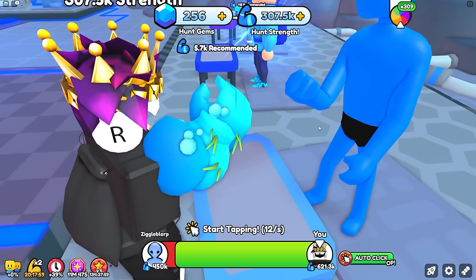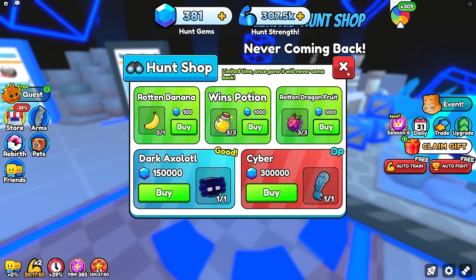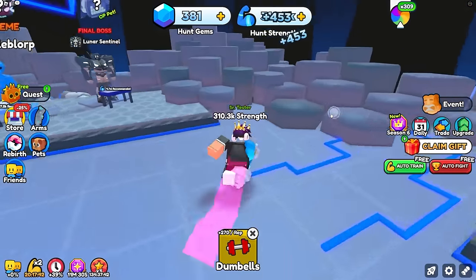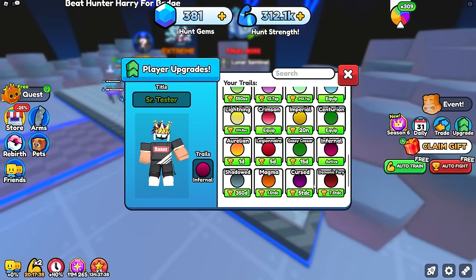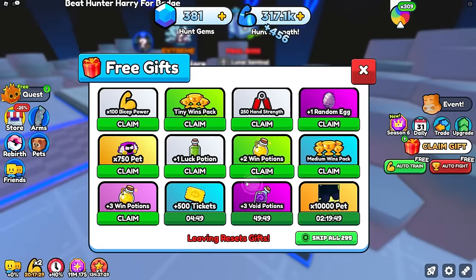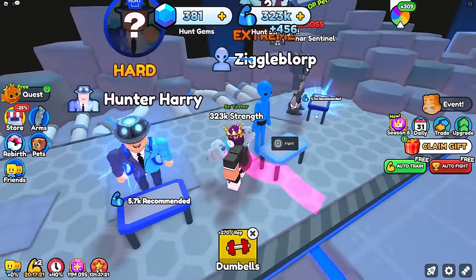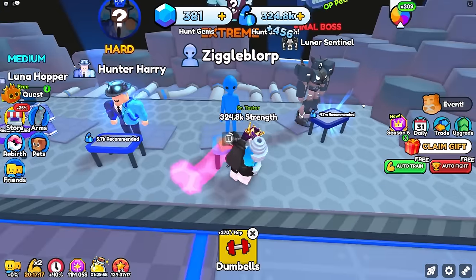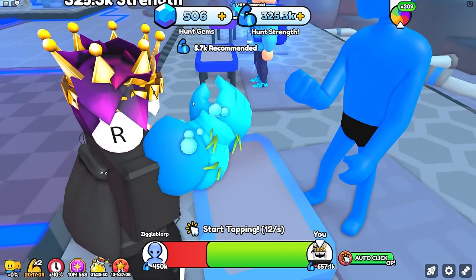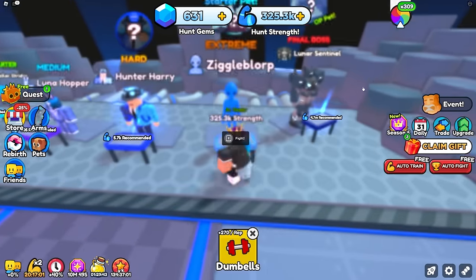I can't get more of these pets since it doesn't seem possible. Beating this boss gives 125 hunt gems every time. To get 300k gems for the dark axolotl that's going to be really difficult. I'm checking upgrades — I have one equipped but can't get any others. Testing a 2x wins potion to see if it multiplies hunt gems — after testing, I still get 125 every time, so the potion does nothing here.